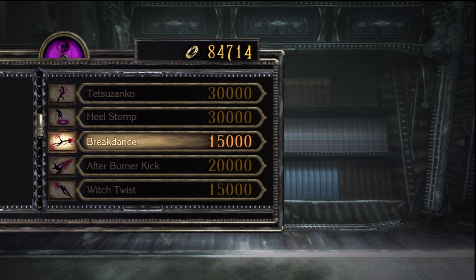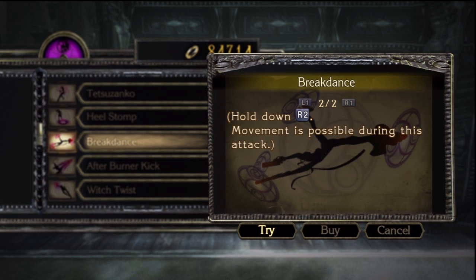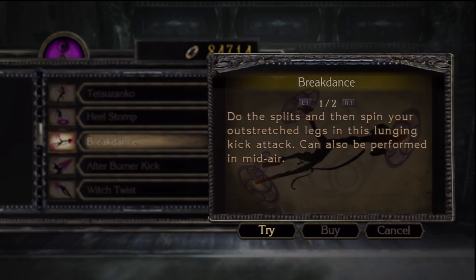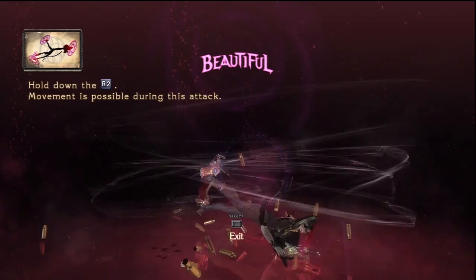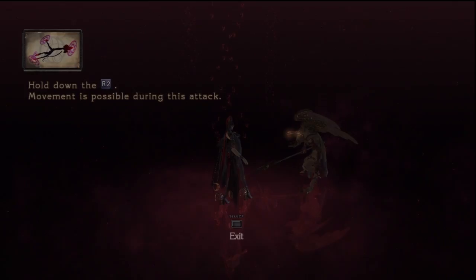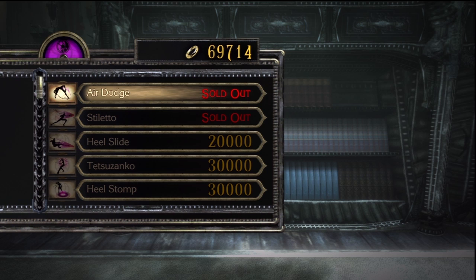Is there anything else I want? I want to pick up Tetsuzanku — Breakdance, actually. I've heard that this could be really helpful for another Alfheim gate we're going to be doing in this chapter, and I've never bought this ability before. It looks like a ton of fun — there's a little pose at the end. Alright, let's pick that up. 69,000 halos left — and a trophy.